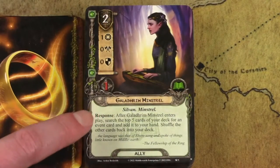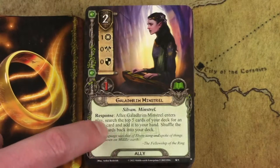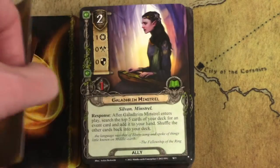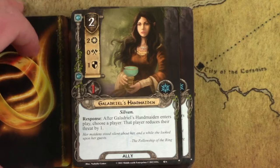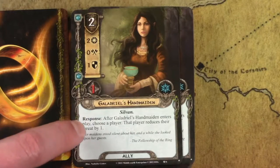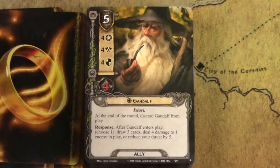This next card is a key one — you can use it outside of a Sylvan deck if there's a key event you're searching for. Every time you play her, she searches the top five cards of your deck for an event card. Very good. It's a general use card, but great in a Sylvan deck because Sylvans need their events to work. This is also an excellent two-cost, two-willpower spirit ally you can play in any spirit deck. She reduces your threat by one every time you play her — really good. She's even got one defense, so she can soak up something on the turn she enters play.